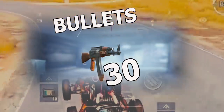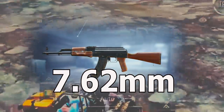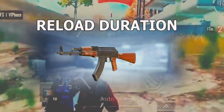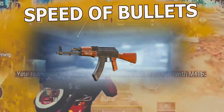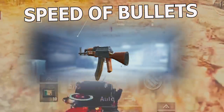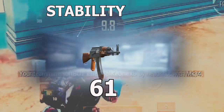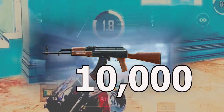It can only have 30 bullets without any mag. It requires 7.62mm bullets. The reload duration of the gun is 2.9 seconds without any mags. The speed of bullet of this gun is 715 meters per second. The stability of this gun is 61 out of 100 when none of the attachments are used. It has 10,000 body hit impact.